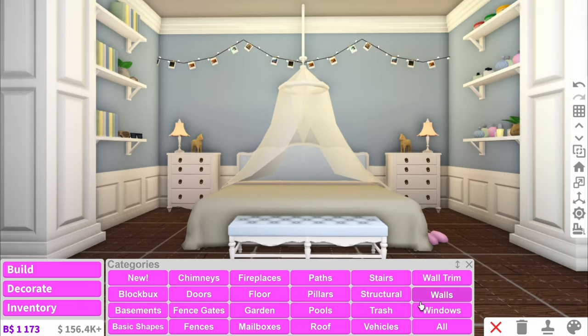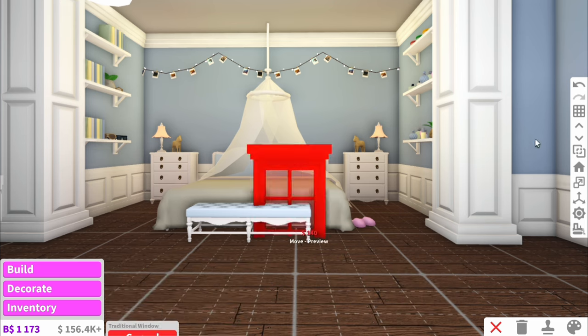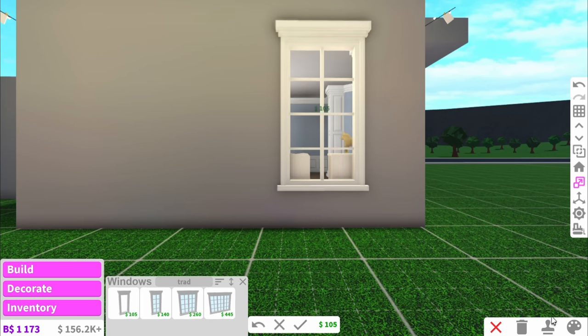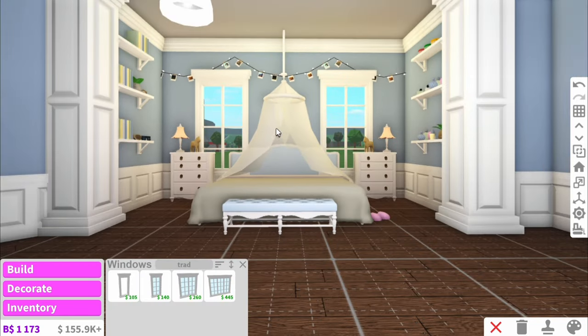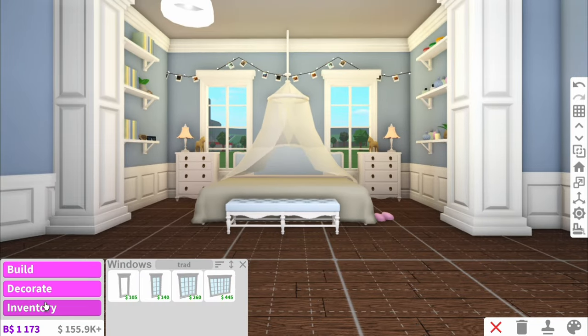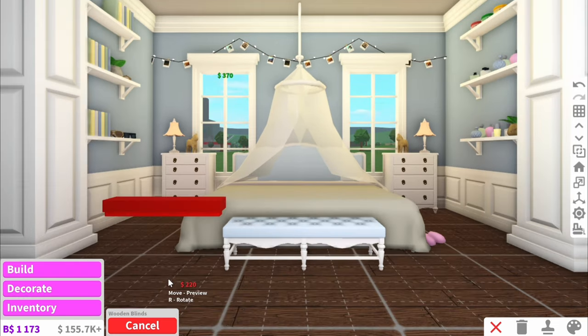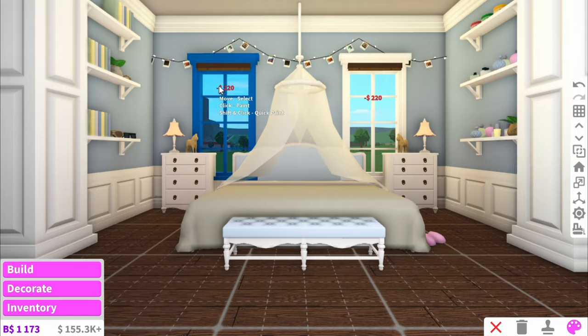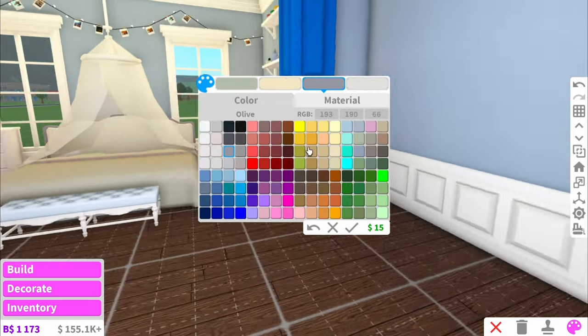I've completely forgotten to add windows in — I don't know what I'm actually doing. So let's go and add them in now and resize them to make them just a little bit bigger. Because the bed and stuff's here I don't think we need to add too much else onto the windows. Actually I don't really want curtains, they didn't look very good. So maybe we should go for blinds instead — a more classical look. And there we go.